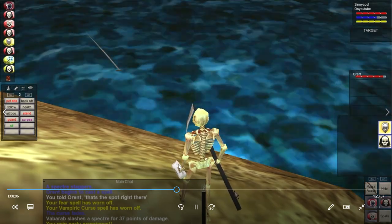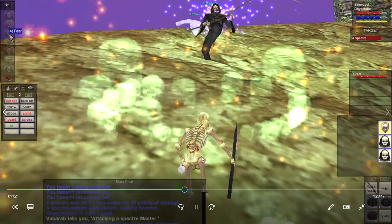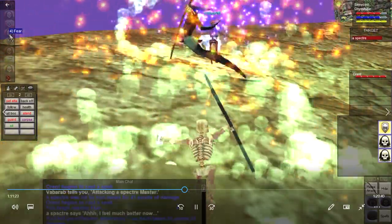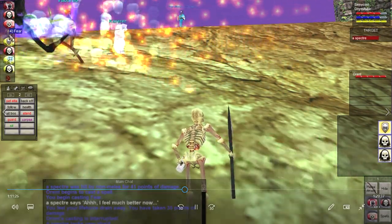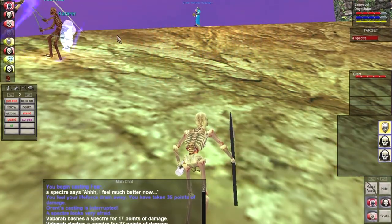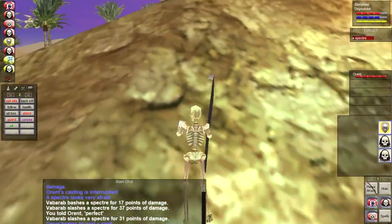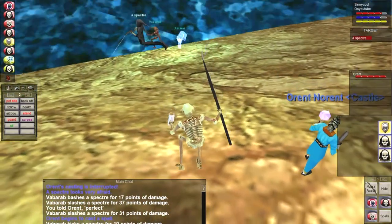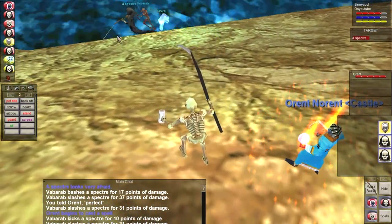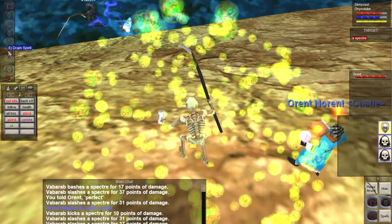Another one dying in the water — annoying but not that bad. Meditating, pulling another one. Fearing it — pull it with snare, fear it. The pets pretty much take care of the rest. I'm just keeping my mana and health up. We're really getting into our groove here. That's exactly where I wanted it.